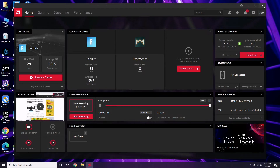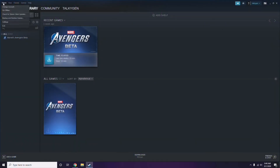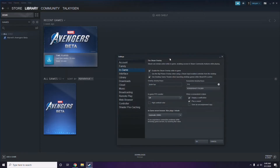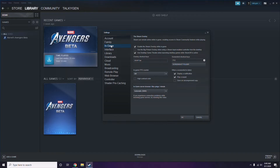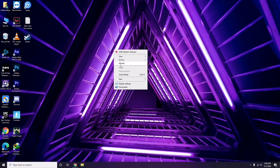Next, you have to disable the Steam overlay from the Steam app. Click on Steam, go to Settings, then go to the In-Game option. From there, uncheck — disable — the 'Enable Steam Overlay while in-game' option, then click OK.